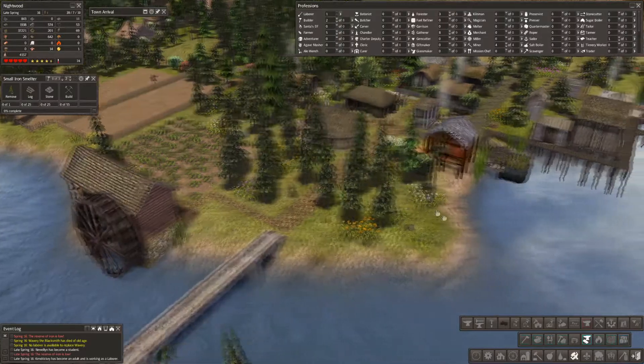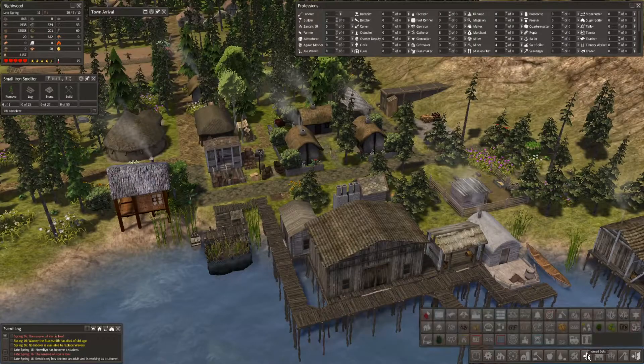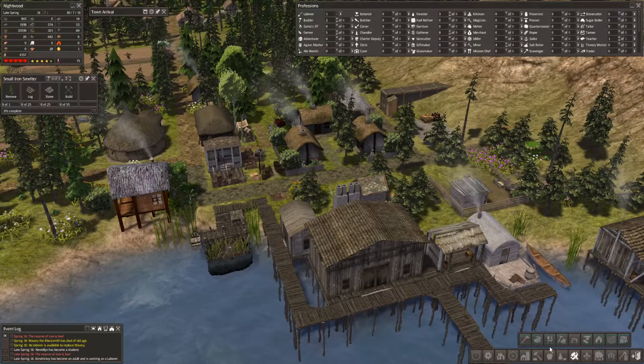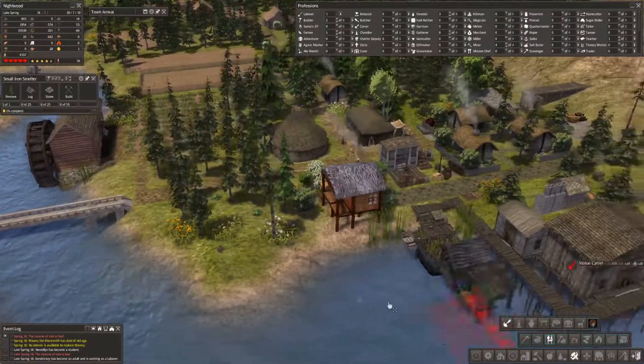We did start converting some of these roads into country roads. We got our sawmill done — they should now be making some lumber. What I wanted to start getting in was a statue carver so we can start getting something to sell, and that takes some lumber to make.